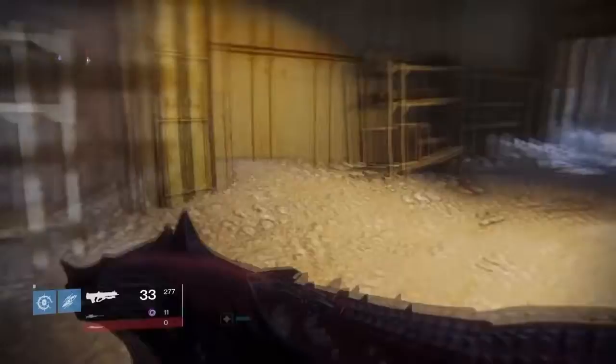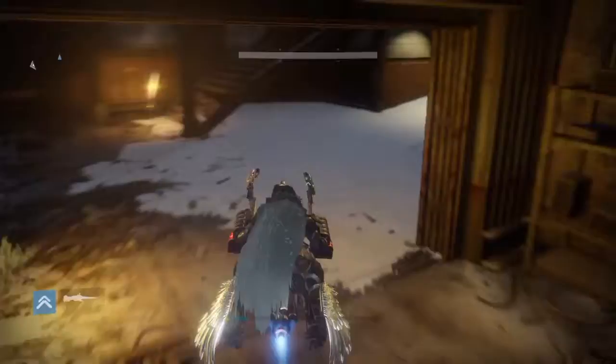The second weapon part is in the area where the Devil's Lair strike is. Just follow the path and it will be on the right corner.